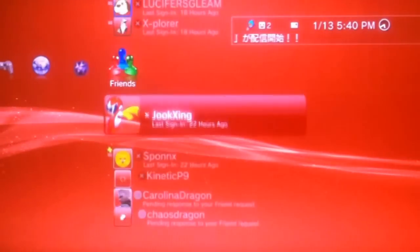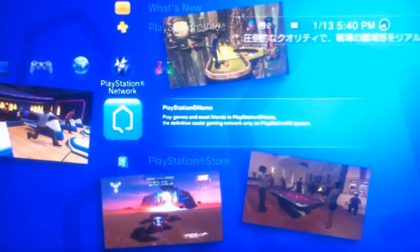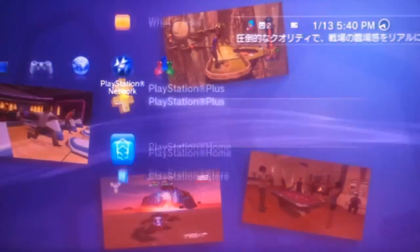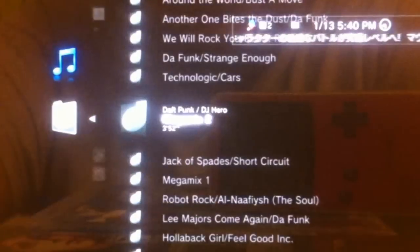But you can go ahead and check your friends list. You can access the PlayStation Store if you want. Another cool thing is you can view your photos, you can do music. If you're dying to have some visualization when you're watching your music go by, then you can do that — all the visualizers are here.